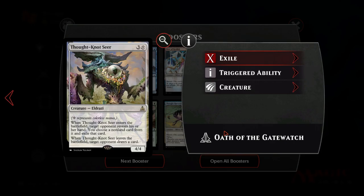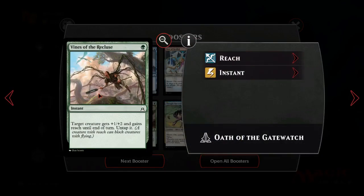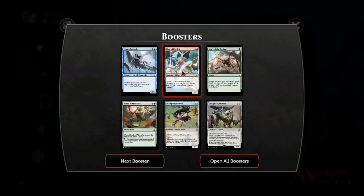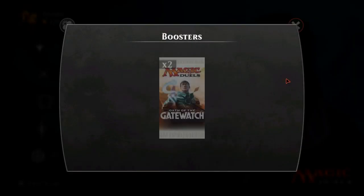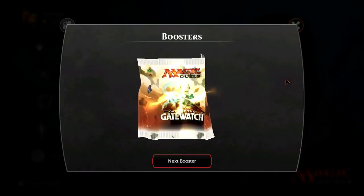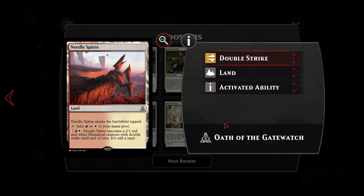Another Thought Harvester - not mad at that. Bonds of Mortality is weird: enters the battlefield you draw a card, then you can tap and pay a green to make creatures your opponent controls lose hexproof and indestructible. So it's a way to kill Ulamog, but I don't think that's actually good enough. Bonds of the Reckless is a decent combat trick but I don't know if it gets played. Maw of Kozilek is a no. And another Needle Spires - so we're completing a lot of the key stuff we want from this set.